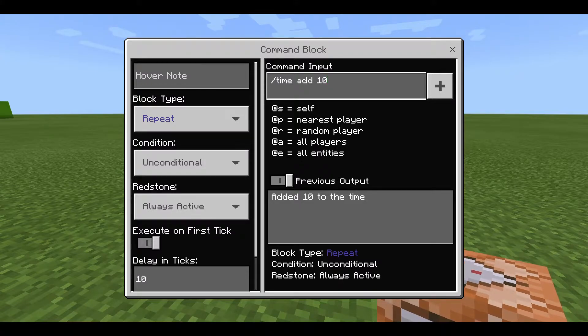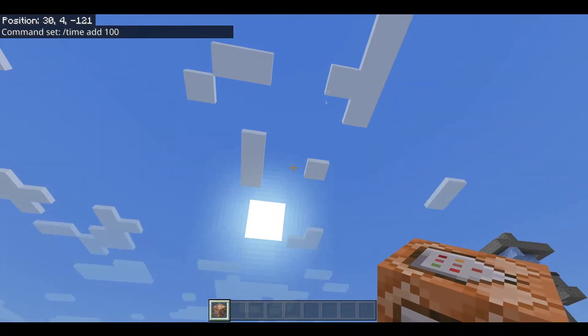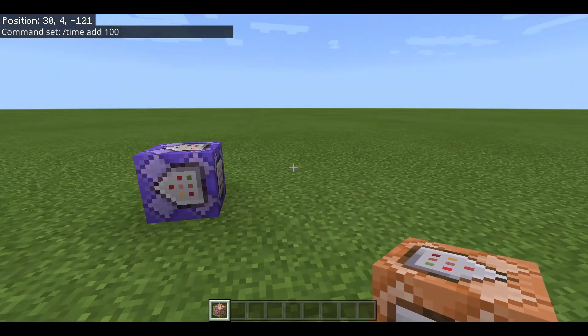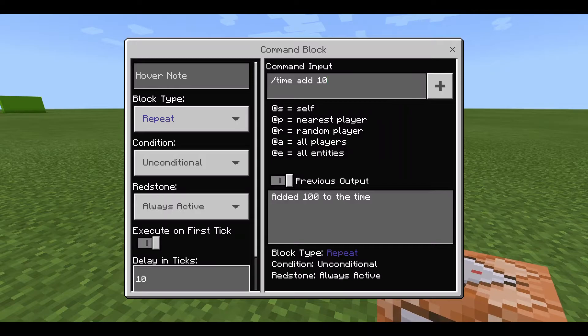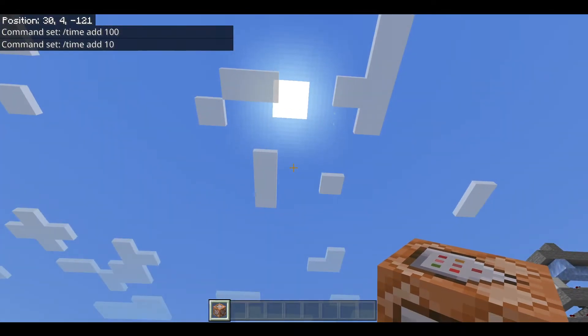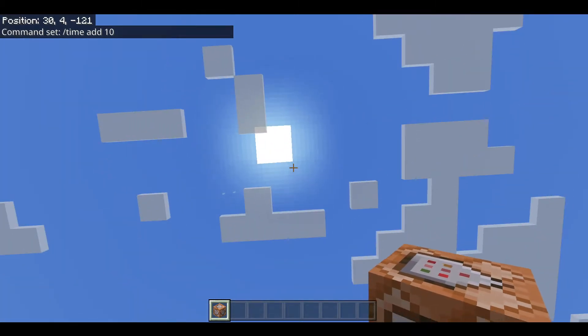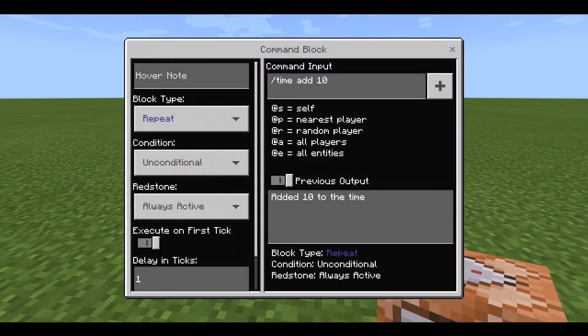If we change the command input from '/time add 10' to '/time add 100', it adds 100 every 10 ticks — much bigger jumps that don't look smooth or realistic. Whereas if we keep it at 10 but activate it 10 times more frequently, it goes at the same speed but looks much smoother and more realistic.